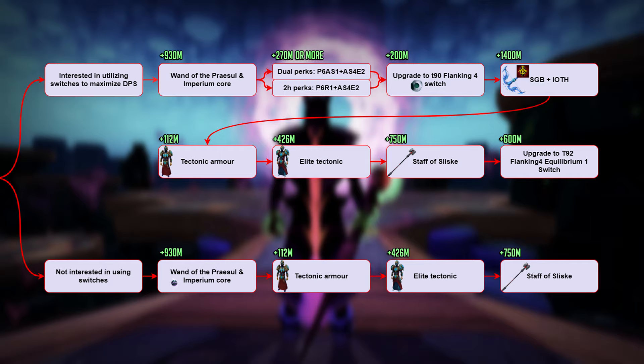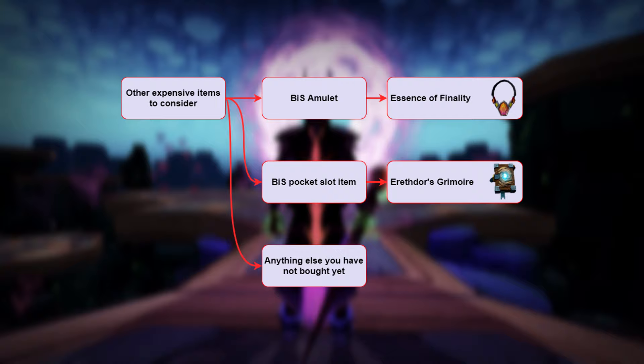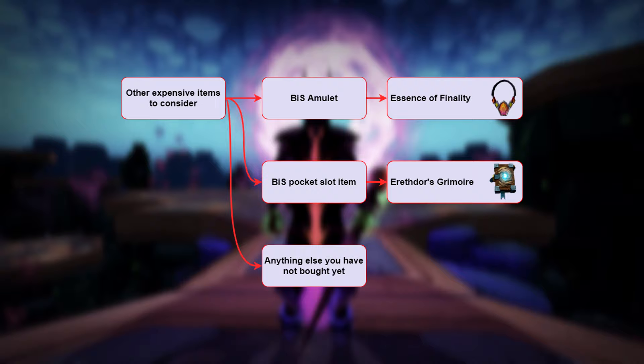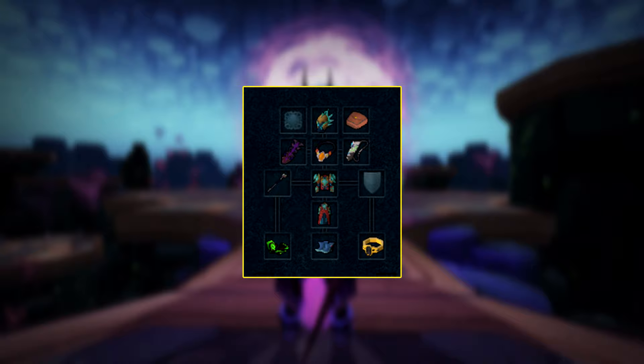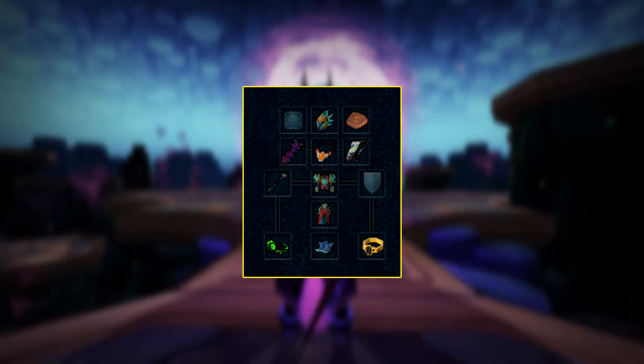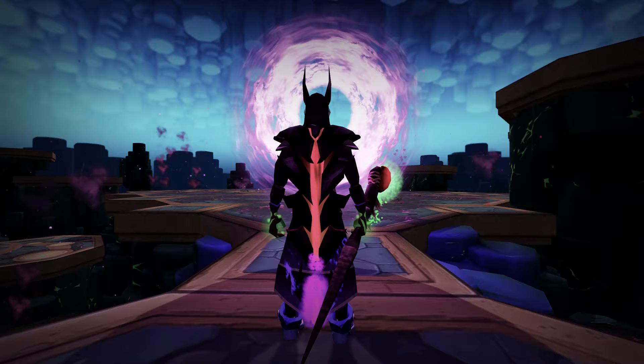Staff of Sliske after that for 750 mil, and finally for 600 mil or more upgrade to a T92 Flanking Equilibrium 1 switch, which is the final upgrade you'd want to get. After that, really all that's left is to buy the other things you don't have yet — like the Undead Slayer ability or a Grimoire for speed kills. And with that being said, that pretty much covers the magic upgrade order. It's a lot more simple compared to the melee upgrade order because you don't have as many options, especially if you aren't interested in switches. If you're interested in my melee gearing guide I'll leave it linked in the description below — catch you guys in the next video, peace.